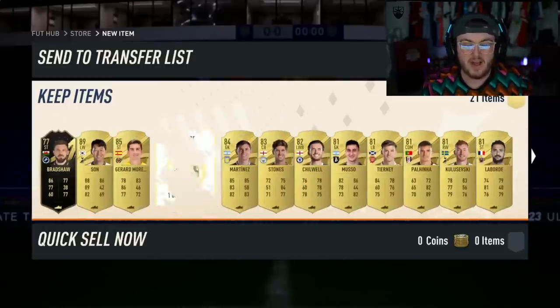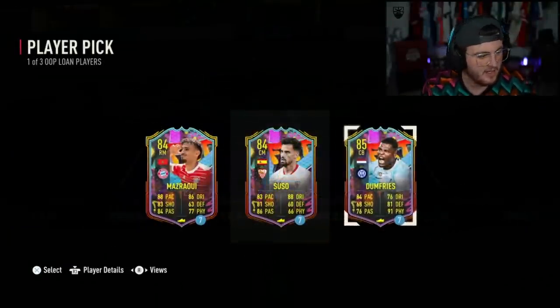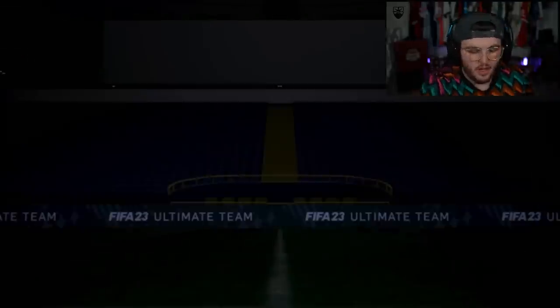If you sold everything and you get a loan card as well, you're making about 60-70k at least. That's not bad. For a 1,500 FIFA point pack, it's very rare you make that many coins back. We'll take that - it's all right.